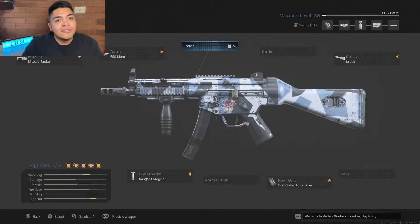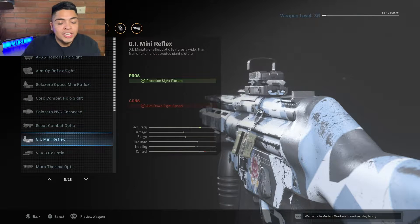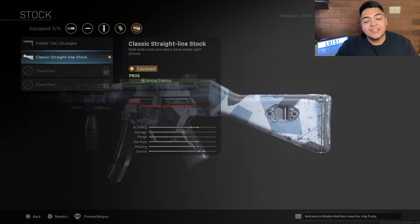For the laser I don't really have anything on there. For the optic — I don't really use an optic on the MP5. But if you really want one, the GI Mini Reflex is pretty clear with just a small rim around it. Other than that I just like the standard iron sight on the MP5 — I really like it a lot, so that's what I rock.